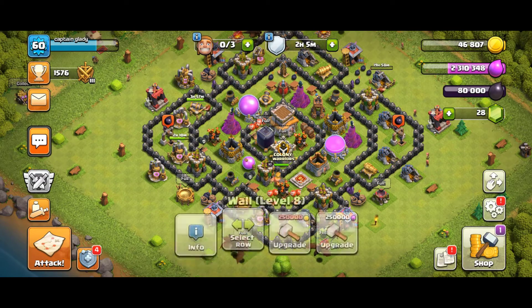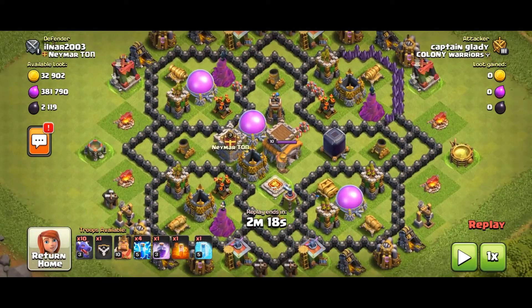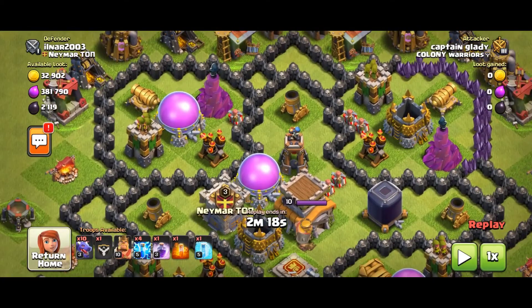Let's talk about the first attack. When we do the first attack, we will take an air defense down. This air defense is targeted because it is very far. These two air defenses are very far.